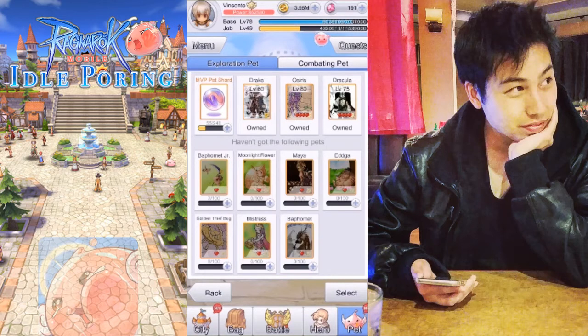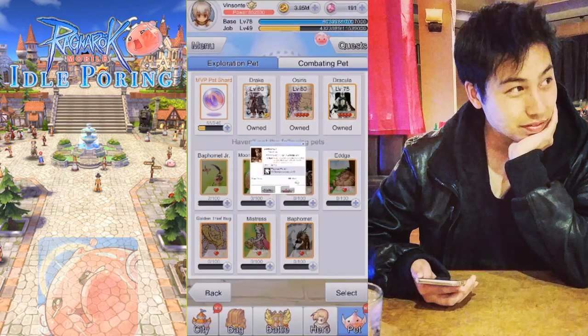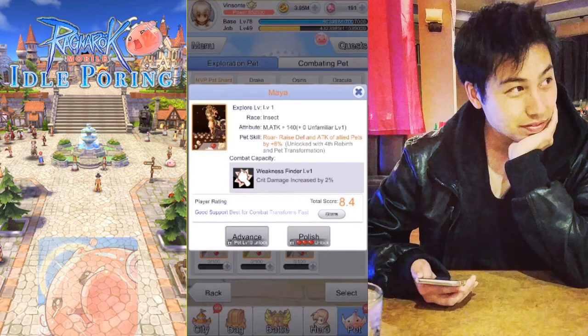First, let's go over each of these pets. I've broken them into two categories. The first one is the damage category, which includes Osiris and Maya. Osiris gives you attack as its main attribute and a combat capacity of critical damage increase. Maya is pretty much the same thing as Osiris except it gives magic attack, which is for mages.